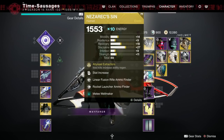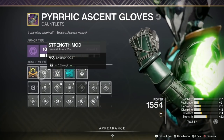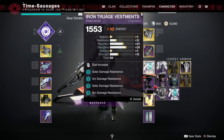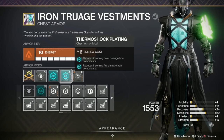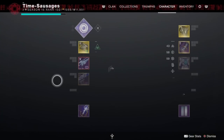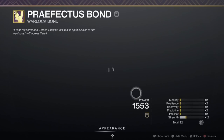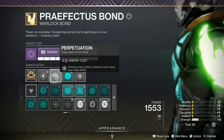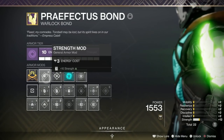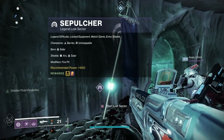For my exotic I'm using Nezerac's Sin with Linear Fusion ammo finder, Rocket Launcher ammo finder, and Well of Tenacity. On arms I've got Focusing Strike and a Strength mod for getting wells from punching. I've doubled up on Thermoshock Plating, added Bountiful Wells for two wells at once, a Discipline mod for grenades, Rocket Launcher Scavenger, Linear Fusion Rifle Scavenger, and on my bond I've got Reaping Wellmaker, Energy Vampirism, Perpetuation, and a Strength mod — all focused on keeping my abilities charged.